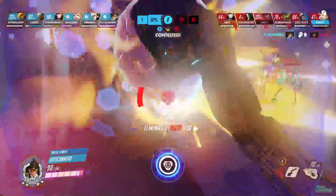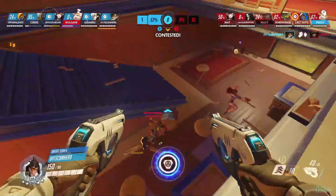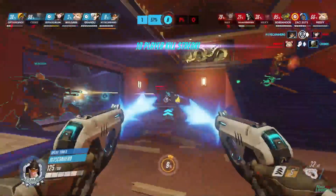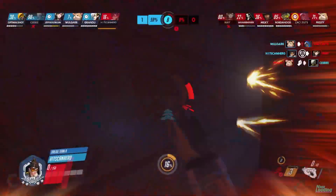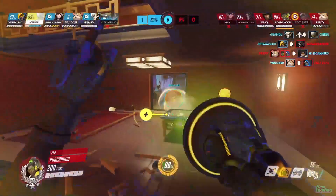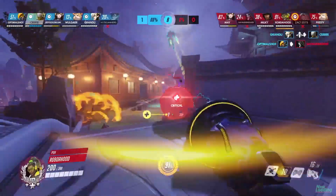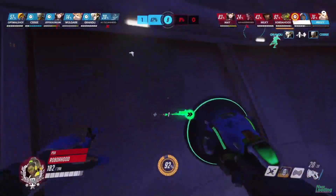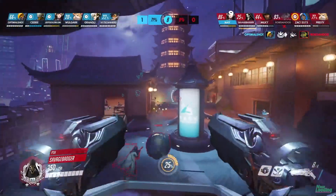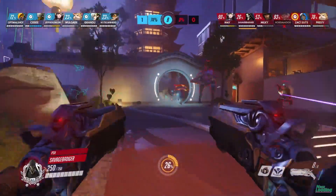Now we have some ultimates coming up on the side of Drexel, so they may be able to keep the point. On the other side, things aren't looking too good — we've got a swap for a Reaper now. Excellent little flank play there from HitscanHero, looking for a Pulse Bomb stick — he does it on a D.Va who was pretty close to re-mech-ing. That's going to buy them even more time. Penn State has got to get out right now if they want a good recontest. And the Pharah comes at it again! An excellent play there from Optimal Shot, showing us that this Pharah is not to be messed with.